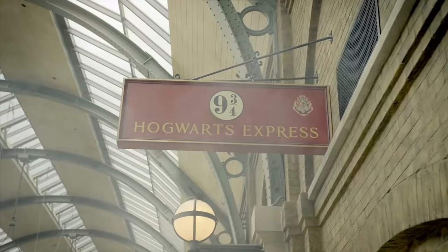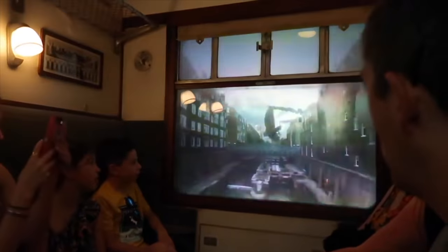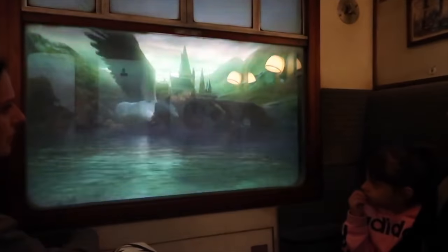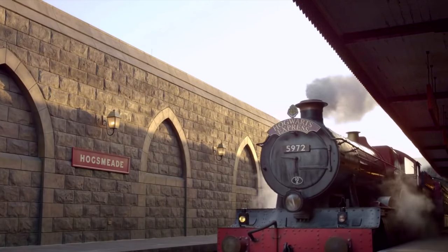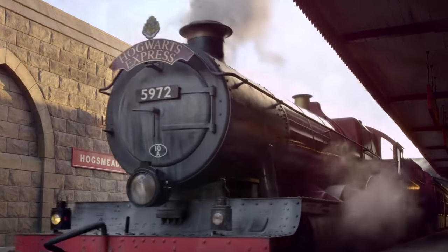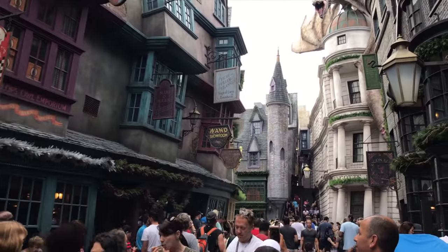Designed to look like London's King's Cross Station, you will enter Platform 9 and 3 quarters as you become part of the story. You will encounter characters from the popular Harry Potter series, including Hagrid, Dementors and of course Ron, Hermione and Harry, before seeing the beautiful Hogwarts and arriving in Hogsmeade. It is the perfect way to travel between the two parks, but you will need a two-park ticket to ride this attraction.